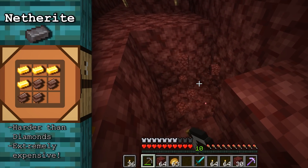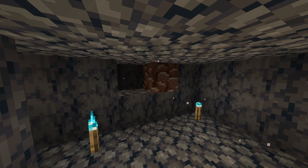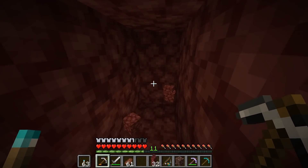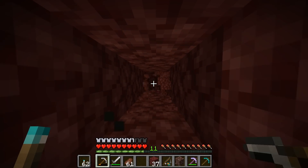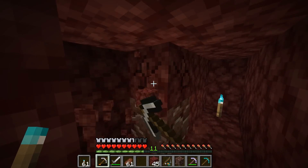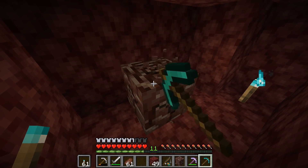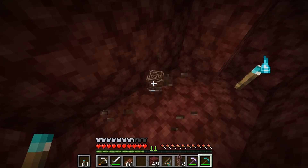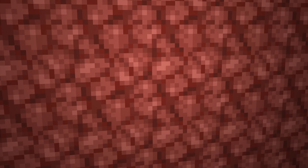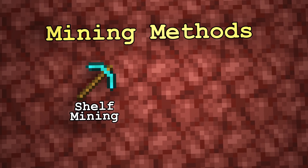Then there's the difficulty of even finding ancient debris. The material never generates touching open air, and can be embedded in netherrack, basalt, and blackstone. What's more, it only generates in extremely small veins of 1 to 3 blocks, meaning you have to be extra thorough when digging for it. If any amount of block is left covered, you run the risk of missing and leaving behind a single block vein of debris. Only 2 veins of ancient debris attempt to generate per chunk — and that's just attempt, not guarantee. For all of these reasons, your best bet to find ancient debris is split between two methods: the slow, safe, and cheap option being shelf mining, and the fast, expensive, dangerous option being blast mining.